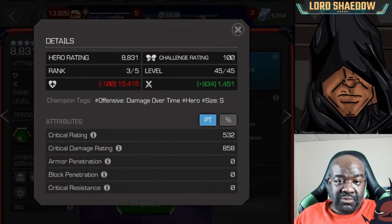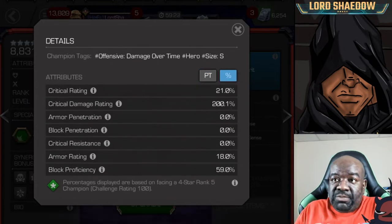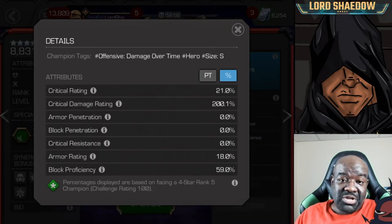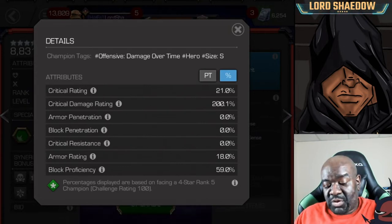This is a rank 3 SIG 200 champion. You can see the champion tags she's working with: small champion, she's a hero, and she's offensive damage over time. One of the things I noticed right off the bat is her block proficiency — it's low. That's not what we like to see. In later game content, she's going to be taking a lot of damage unless you play her so you don't take blocked hits at all. The block damage can be insane at end game, so low block proficiency is a red flag for me already.